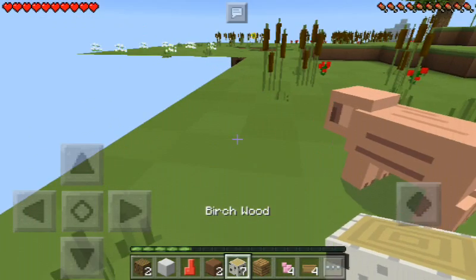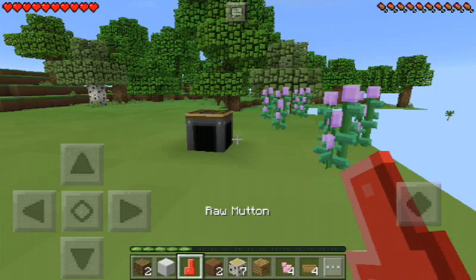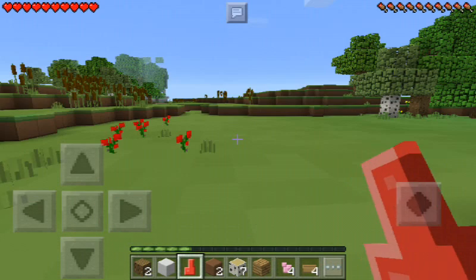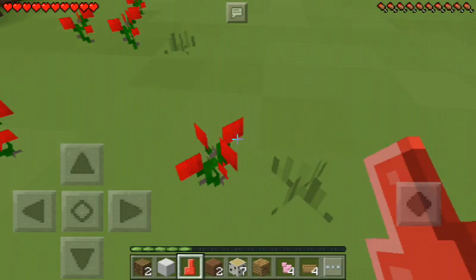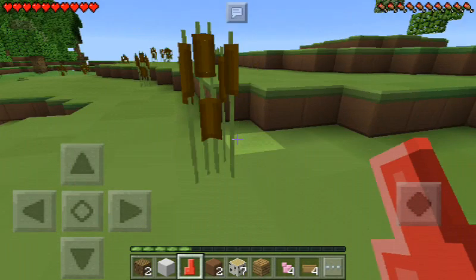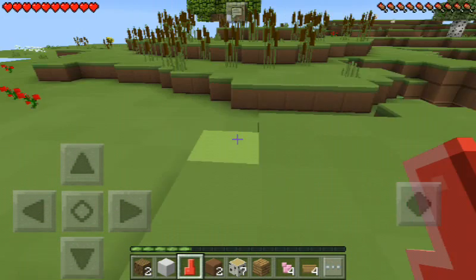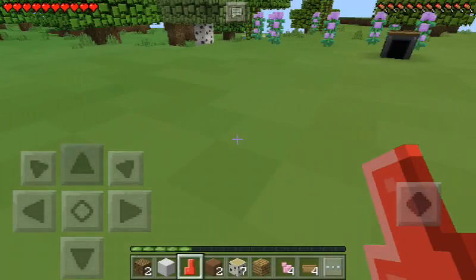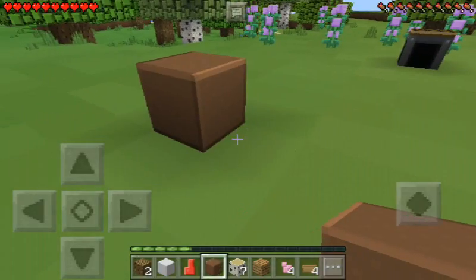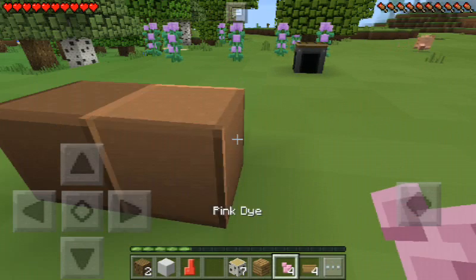Everything looks nasty! Look at this raw mutton — would you guys figure that this thing was raw mutton? Look at these, these are supposed to be the longest plants in the game. No wait, what are these? Oh, this is a grass — oh my gosh. Let's look at these trees. I got some dirt — yuck. Look at this bowl, oh my gosh, the pink dye.